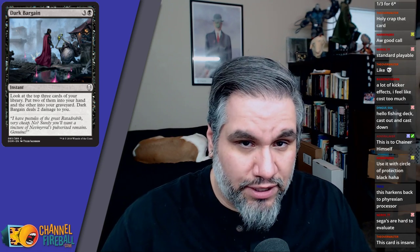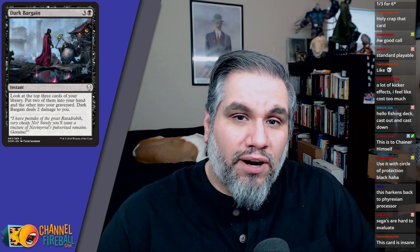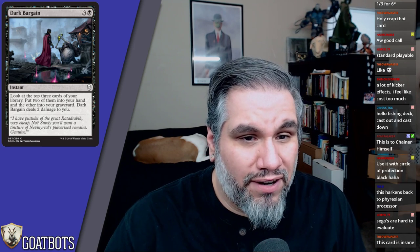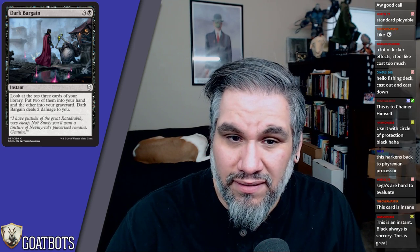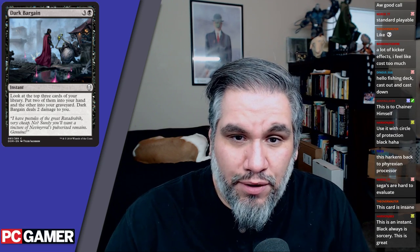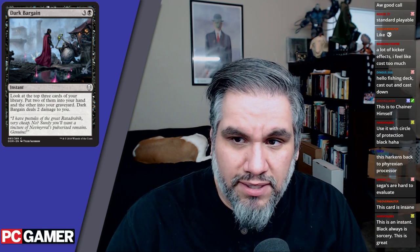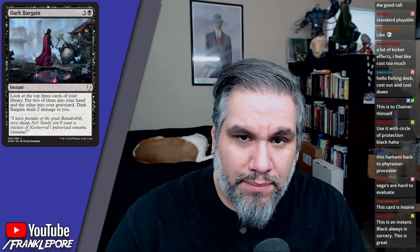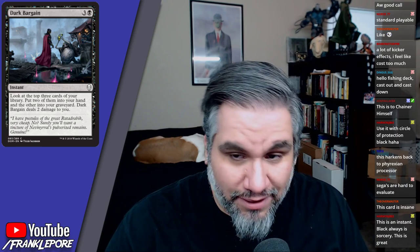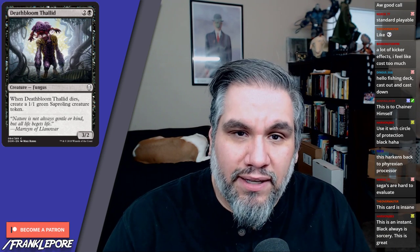Inspiration drew two cards for four mana and saw some constructed play. Glimmer of Genius draws two cards for four mana and lets you scry two. Dark Bargain essentially lets you scry one and draw two cards, and putting the card in your graveyard is actually relevant. End of turn, look at three cards, put two into your hand — that's awesome. The worst part is the two damage to you, but for four mana this is a bargain — a dark bargain.